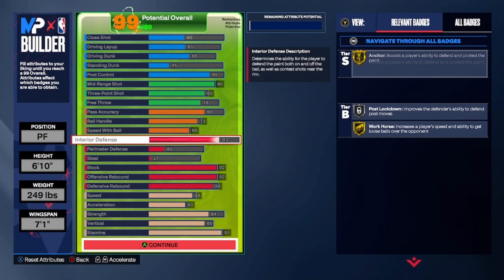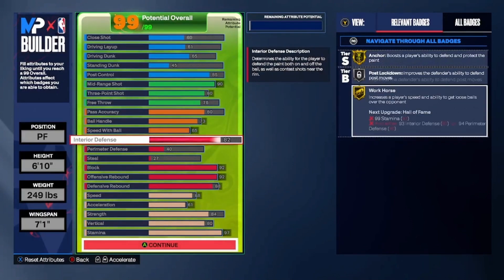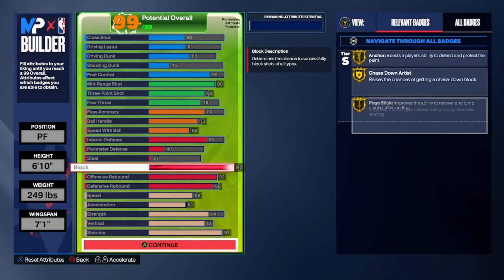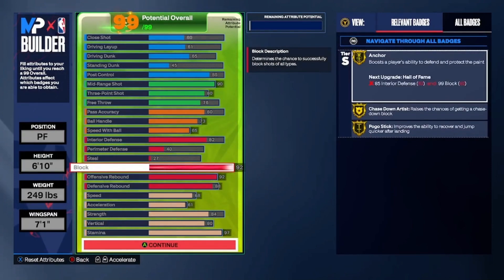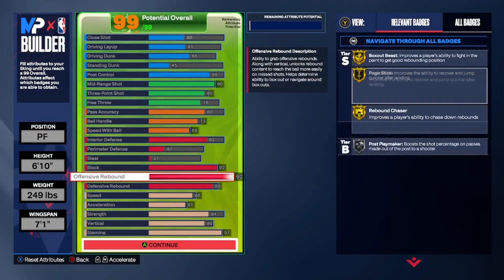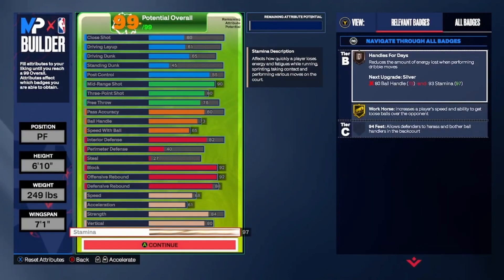Gold workhorse, gold anchor — you're a dog down there. They're not just going to be able to rim run on you all day. And I'm not just talking about casual players or randoms — I'm talking about goated, MVP-level players. They get dropped off on this build. 84 strength for the physicals.